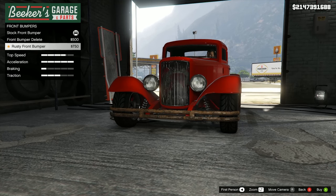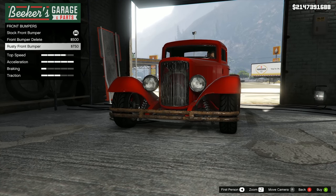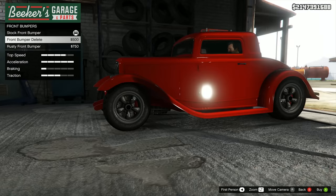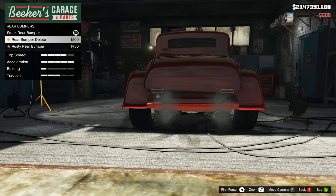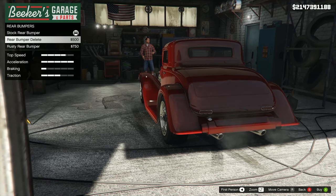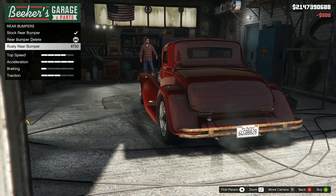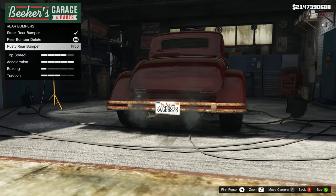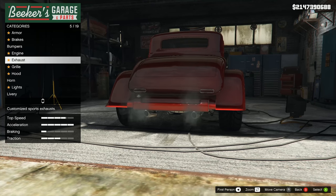I think it should come with the rusty bumper first instead of the stock one, and then you should have to upgrade to a chrome one. Going for the front bumper delete. Rear bumpers - again we've got the delete and then the rusty rear. I'm going to go with the delete just because it gets rid of that number plate. But I genuinely think it should come with the rusty one first - although for 600,000 bucks, no, it should come with a good one.